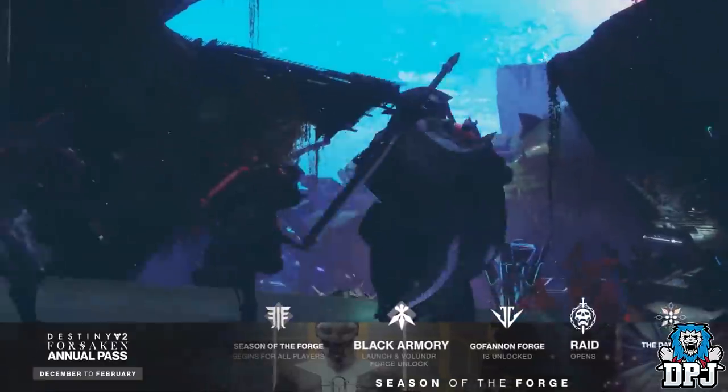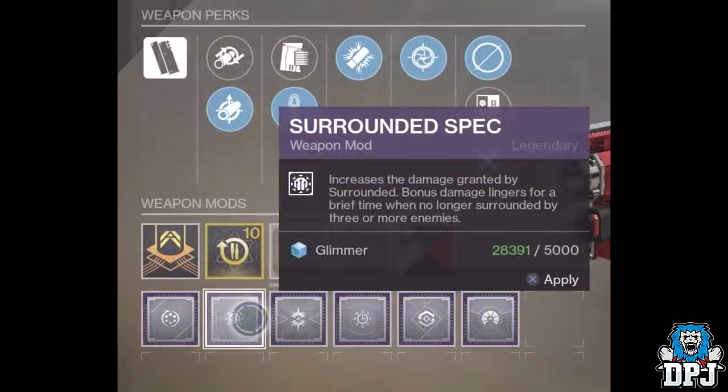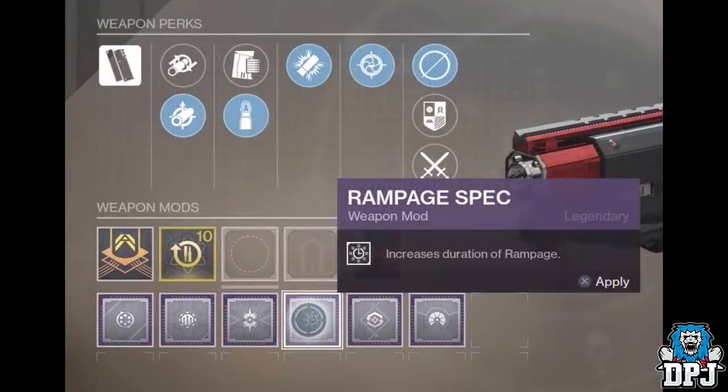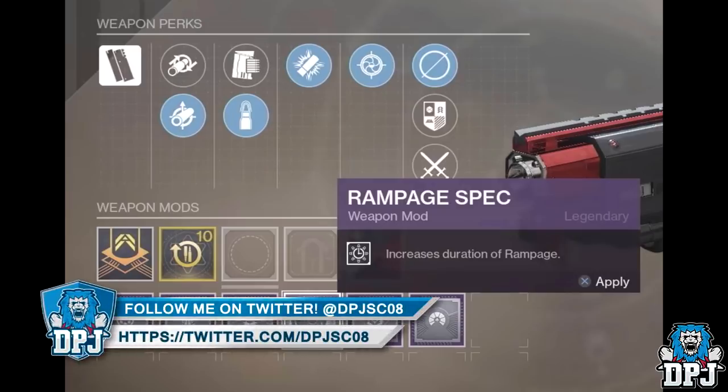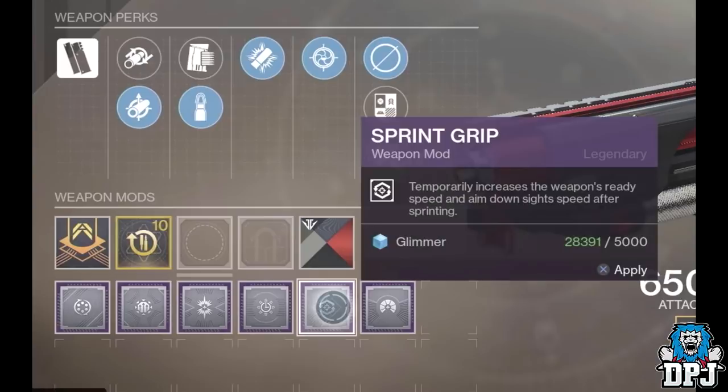We have seen a few new mods added into the loot pool upon Black Armory's release — you can see these on screen now, and I believe these are only a few of what's coming. Quick Access Sling: swap weapons much faster for a short duration after emptying the magazine — seriously useful in PvP. Surrounded Spec: increases damage granted by Surrounded, and the bonus lingers briefly when no longer surrounded. Dragonfly Spec: increases the radius and damage of Dragonfly. Rampage Spec: increases the duration of Rampage — great if you have the Breakneck. Sprint Grip: temporarily increases weapon ready speed and aim-down-sight speed after sprinting — another great PvP mod.